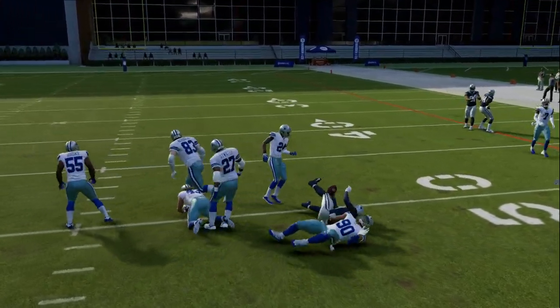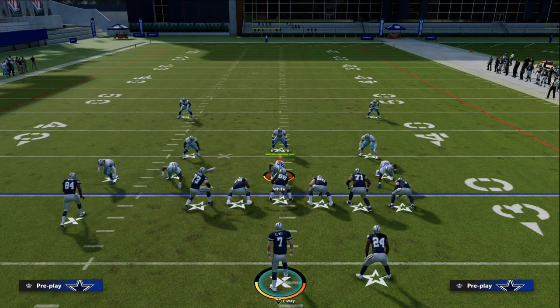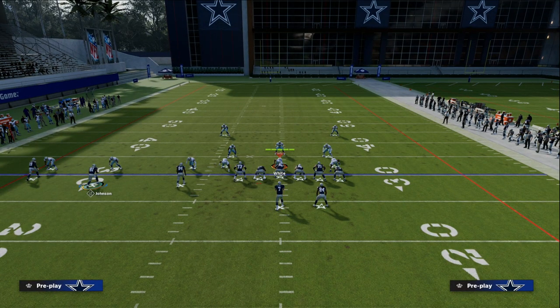Trips Tied In is one of the best offenses in all of Madden 23. If you want to check out my entire Trips Tied In offensive e-book, make sure you join the Patreon. The link to sign up is down in the description. $10 gets you access to all of my Madden 23 offensive and defensive e-books. Thanks for watching the video — head down to the description and check out that Patreon page.